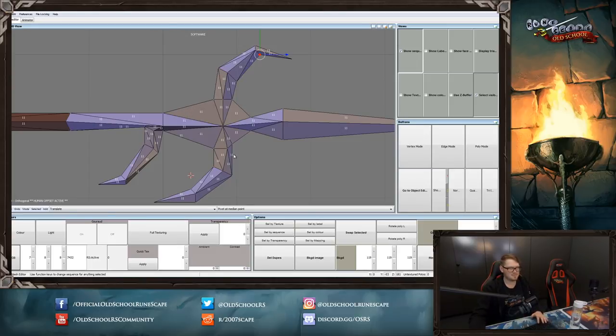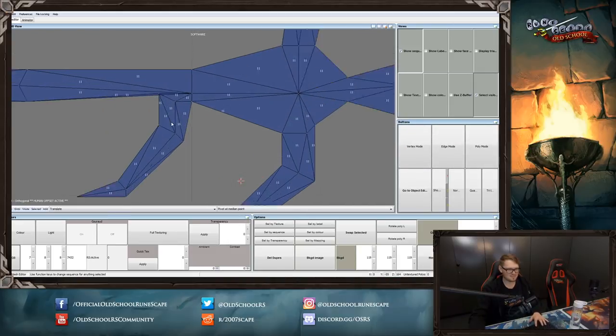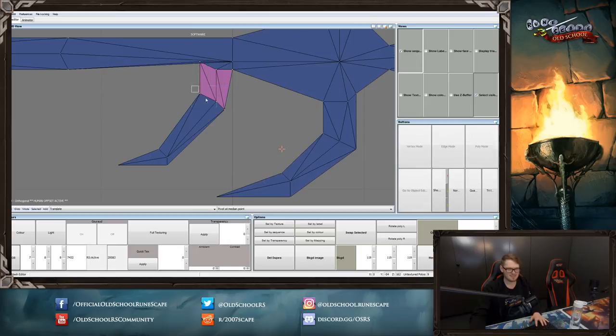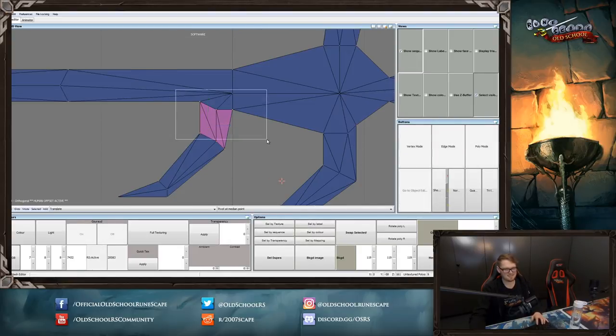I feel like this probably has too many spikes going on, and it should probably resemble the Zamorakian symbol. But I'm not here to redesign it, just to make it look slightly less wonky. Dragon pickaxe modelled anytime soon? You have to go to Mod Rhi or Mod Curse's Twitter to find out more about that — it's nothing to do with me. I do sort of agree — I prefer the old dragon pick model to the new one, but it's all personal preference in the end.